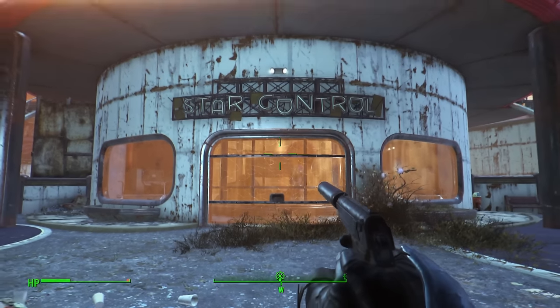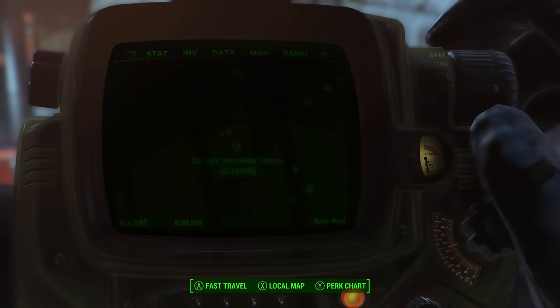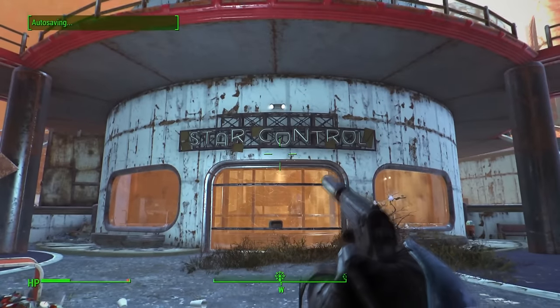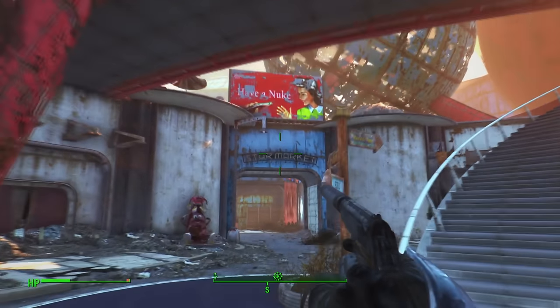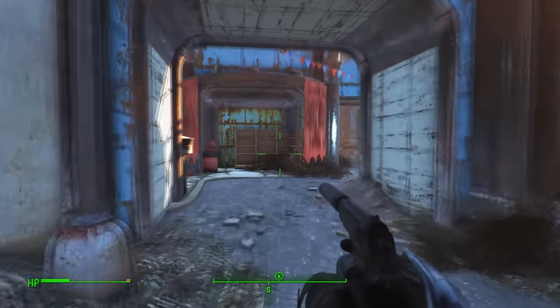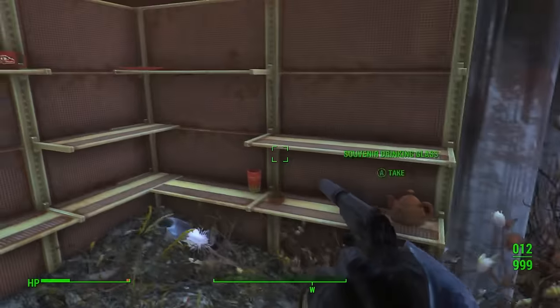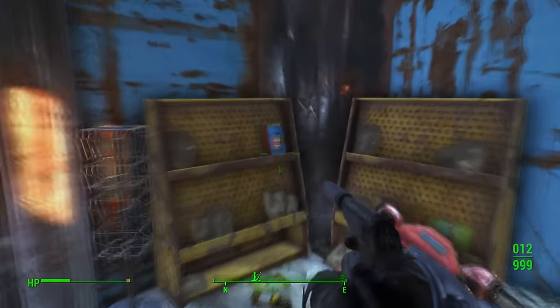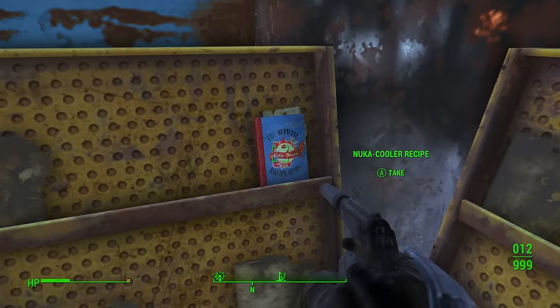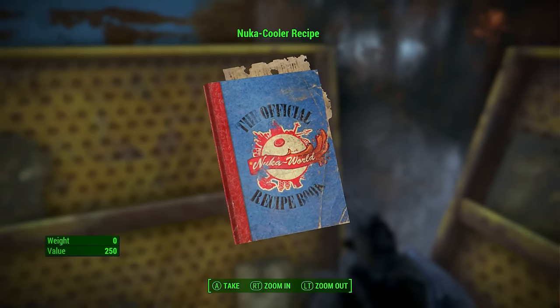Back at the Galactic Zone, this time go to Star Control — it's actually the Galactic Zone minimap icon, so just fast travel there. Once here turn left and go toward Star Markets. Head forward to the shelving unit and there you will find the Nuka Coola recipe. Simple to find and available very early on.